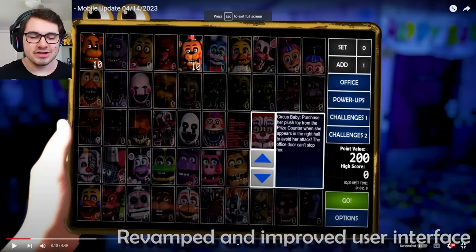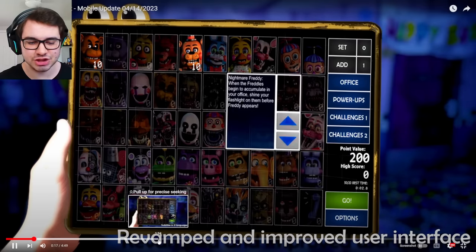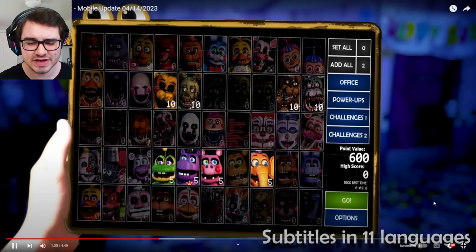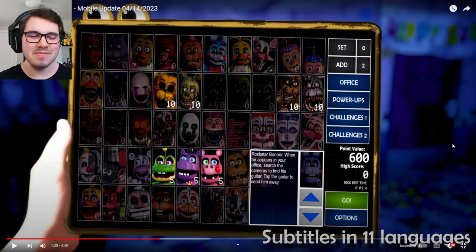Throughout this whole year, and more especially the last couple of weeks, people have noticed that Clickteam is making some very interesting tweets in regards to FNAF. This all starts back in April of this year, where Ultimate Custom Night got a brand new update on mobile, and Clickteam threw together a video showing off what exactly changed — revamped and improved user interfaces, subtitles in 11 languages — but you may notice the graphics used for this video are pretty interesting.